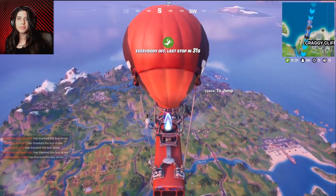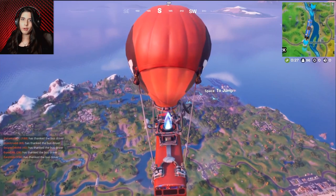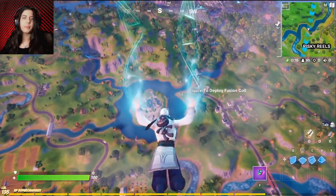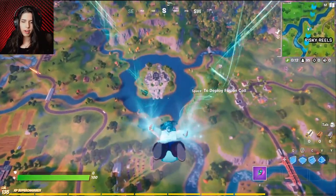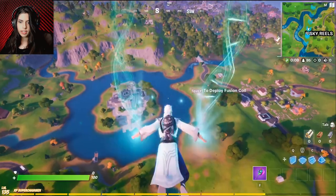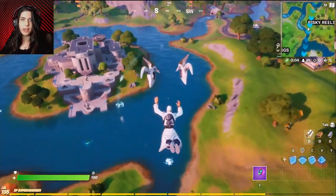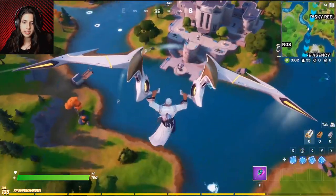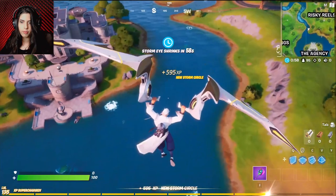Hey guys, welcome to 3ZPE. Today I'm going to show you how to do the challenge: swim over hatches at the agency. You'll have to swim over around five hatches, and they're just around the agency itself in the water. I've already done the challenge once, but I'll still show it to you guys. There you go — you can see them: one, two, three, four, and five.